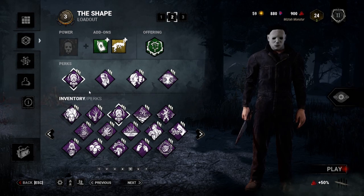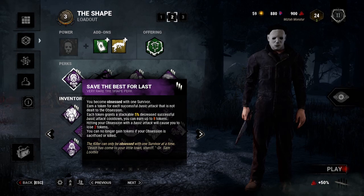It all starts with Michael's very own - it's the biffle - Save the Best for Last. Hitting people that aren't the obsession with basics will grant you stacks up to eight. Those stacks will decrease the successful basic attack cooldown, and hitting your obsession with a basic will cause you to lose two stacks. It's good on Michael because you can pretty much 99 your tier three and save it for your obsession, so they can't really get in the way while you gain stacks, putting other people down in tier three to use outside of tier three.